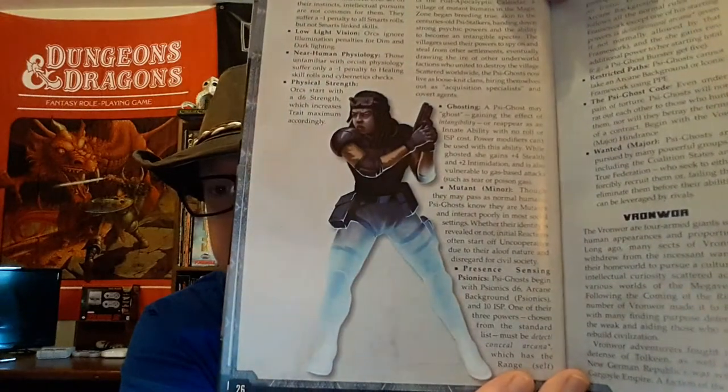Then MARS characters. You have the Battle Magus, the Combat Mage, High Magus, Lord Magus, the Psy Druid, the Psy Slinger, the Psy Warrior, the Shaman, and the Spirit Warrior. And then our next section is DBs and Mutants. You have the Cactus People, Dwarves, Elves, Orcs — and they are slightly different than the ones presented in the Savage Worlds core book. Then you have my personal favorite out of here, the Psy Ghost, with really cool artwork. The Vran War. Some of these I'm not sure I'm pronouncing right — it's just how it looks.